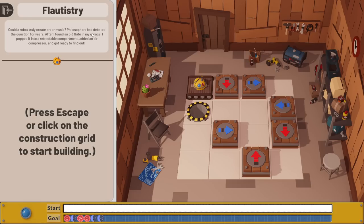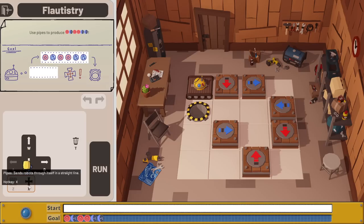Could a robot truly create art or music? This is actually up for debate right now and there are some robots making interesting things. Philosophers have debated the question for years. After I found an old flute in my garage, I popped it into a retractable compartment, added an air compressor and got ready to find out. We're now given a new pipe that sends robots through itself in a straight line — basically a cross pipe. Conveyors only go one direction; this can go across through and sort of shoots it through. We need to use a combination of pipes and conveyors to get this done.